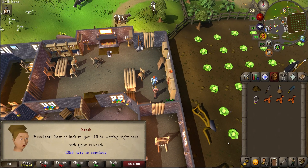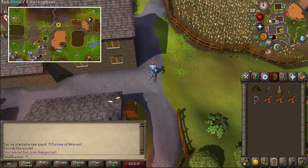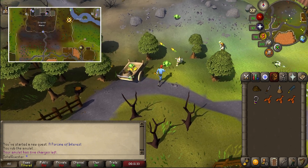Next, use your amulet of glory to teleport to Draenor Village, and then run north to where the two pathways cross before going a little east, whereby you'll find a damaged cart. Investigate the cart.